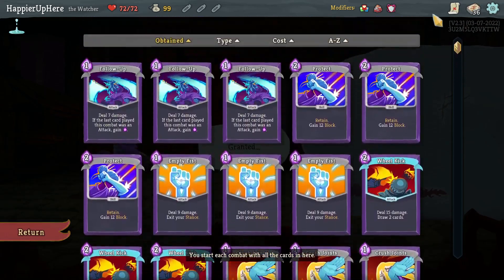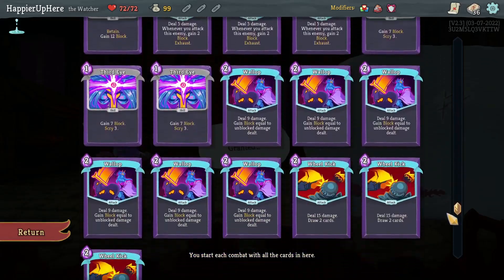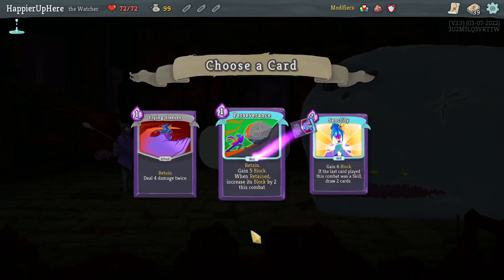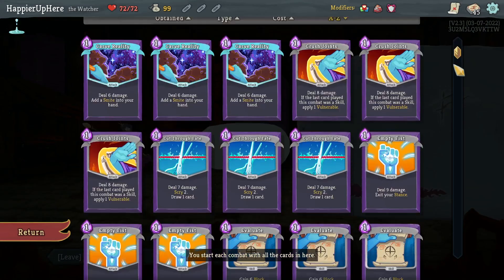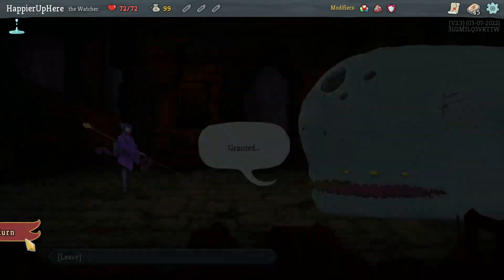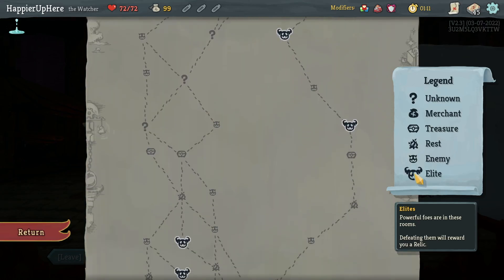Taking Weave - I feel like I have enough scry capabilities with Cut Through Fate and Third Eye. Three copies of Weave should be good. Flying Sleeves is nice. For the scrying capabilities, 45 cards total - a good mix of defense and offense. I just have to get lucky and draw the right thing on the right turn.